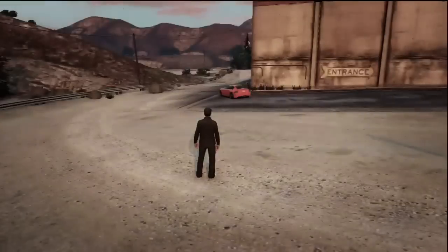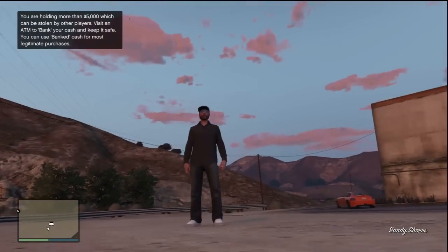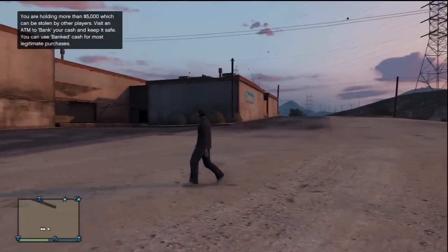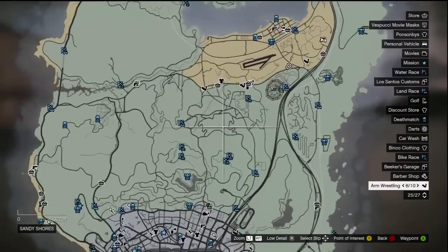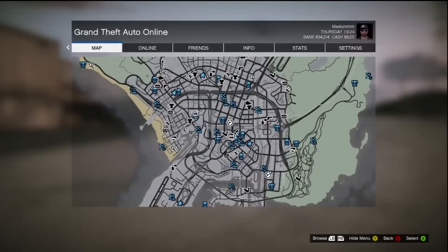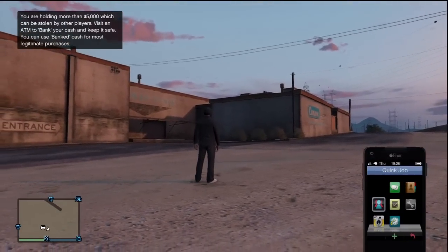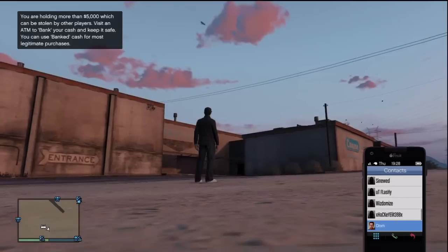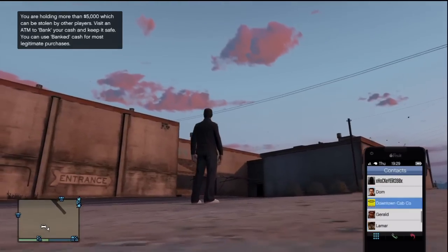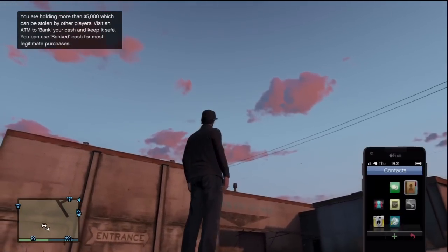As you can see, this is my GTA Online character and I'm on GTA Online. If I hit Start, you guys can see all the missions that I can do for GTA Online right here. And if I take out my phone and go to Contacts, you can see all my friends right here, and also some of the GTA Online characters like the insurance company, Lamar, Gerald, and all these guys.